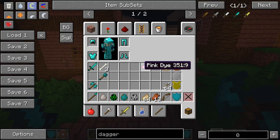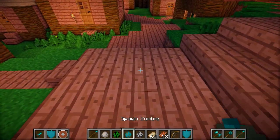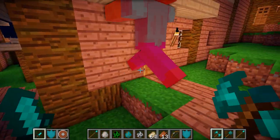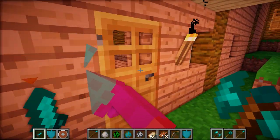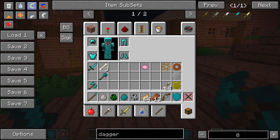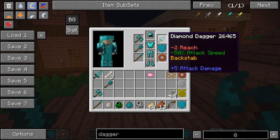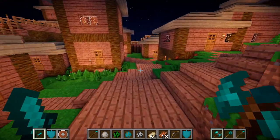The last ability of the dagger is the backstab ability, which is probably the coolest. If I spawn down a zombie, swap to my dagger, then walk up behind him - backstab! What this does is it doubles the base damage of the dagger every time you hit a mob in its back instead of its front. By default the diamond dagger has a base damage of plus five, so with the backstab ability it's going to do plus ten damage, which is very good - only two or three hits to defeat zombies.